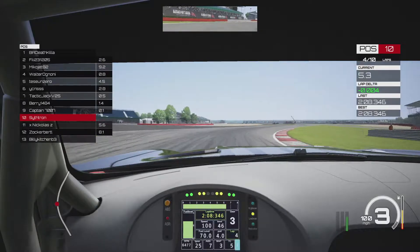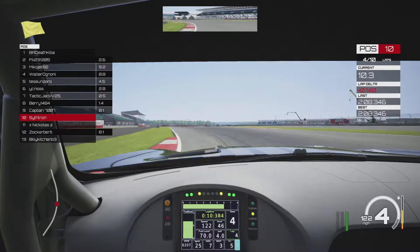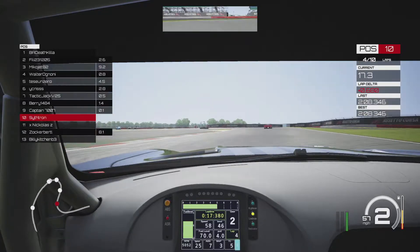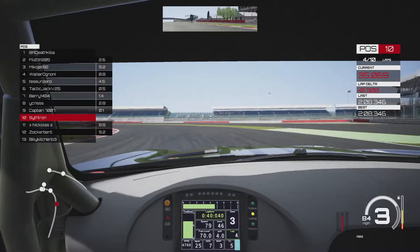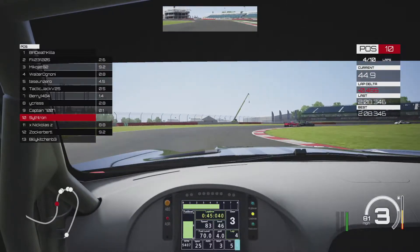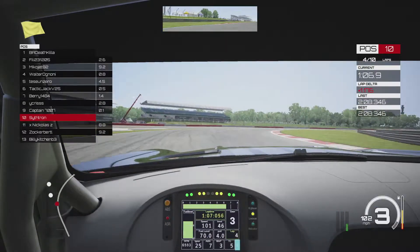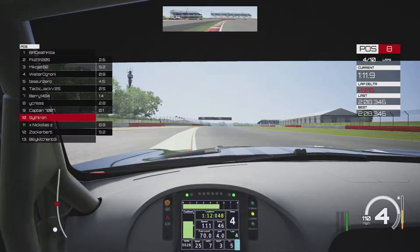Now onto lap 4, still in P10, quite a long way behind the cars in front. Into Village Hairpin, the Ferrari ahead goes onto the runoff — they locked up and went wide. Skipping ahead through Brooklands, more contact and mistakes from the cars in front as the Mercedes goes wide. Coming into Luffield and then towards Copse — two cars crash out side by side coming into the corner. We sail past, up to P8. Two cars side by side through Copse can only end in tragedy, and it does.